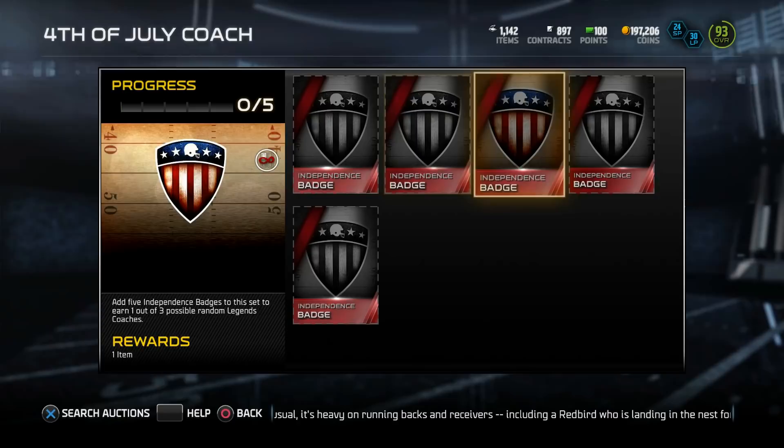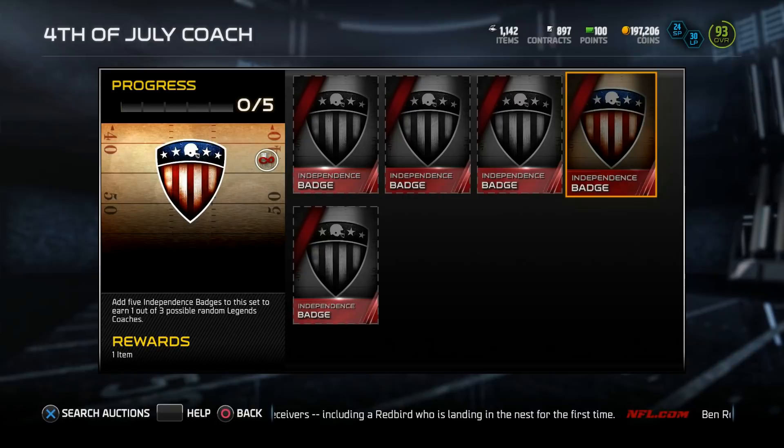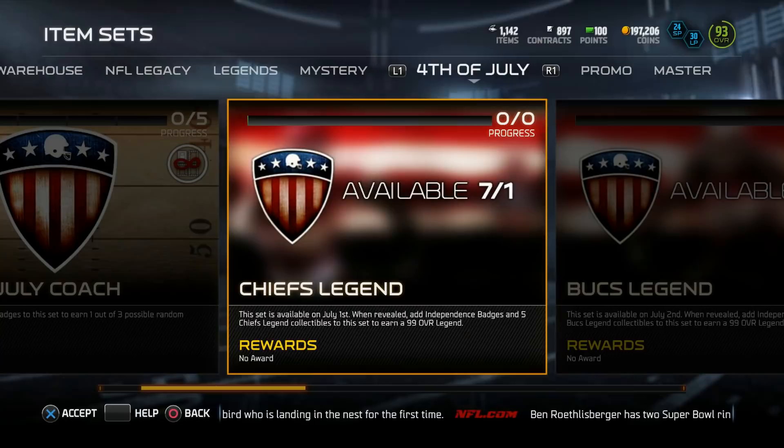Now the promo — 4th of July. This is the coach set. If you do this set you get a random legendary coach. I know everybody's gassed about a legendary coach, so if you do this set you get a legendary coach. What else is there — a Chiefs legend?